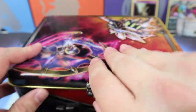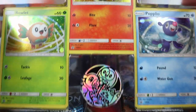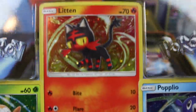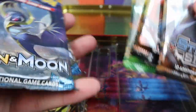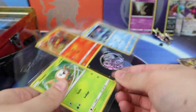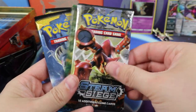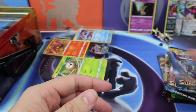Next thing to open up — this lunchbox of goodies and stuff. Pretty promos — very, very pretty promos. We get our packs: two Sun and Moon, Steam Siege, Steam Siege, Fates Collide again, and two Sun and Moon.